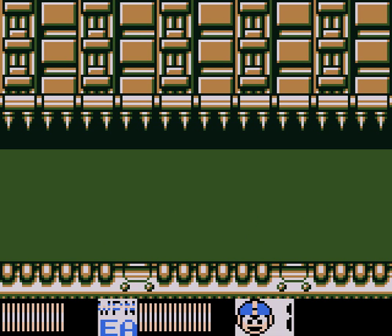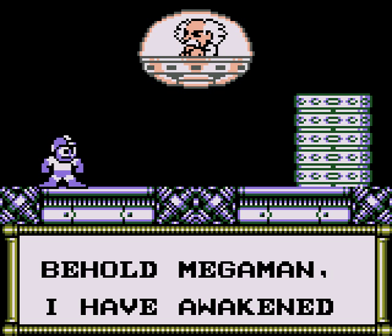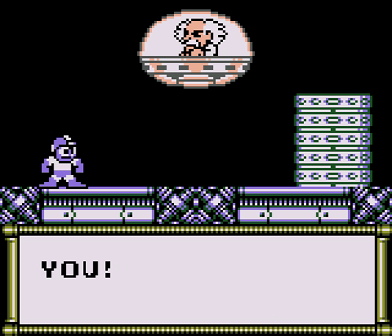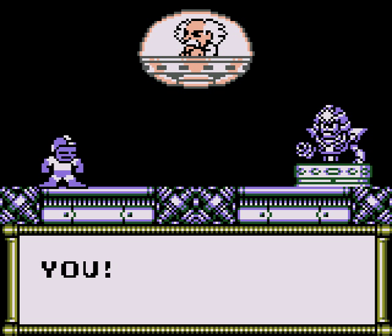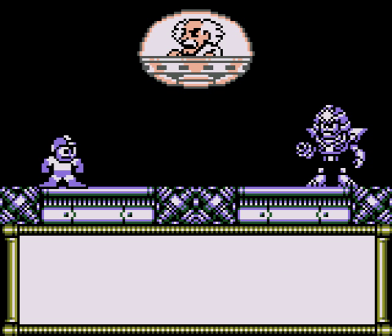With that, Wily's trying to get away, so let's chase after him. Hey look, there he is. 'Behold, Mega Man! I have awakened the ancient weapon, Sun Star! Its Nova weapon will destroy you!' Sun Star, huh? Ancient weapon? 'Sun Star, destroy Mega Man!' Of course, now we have to fight him.